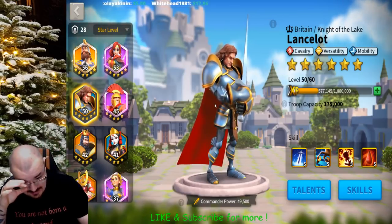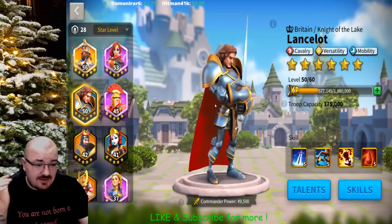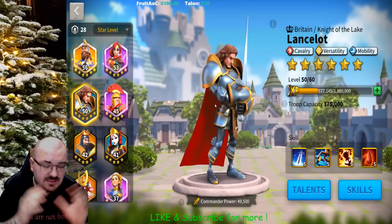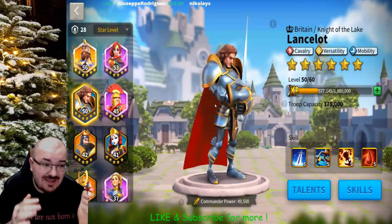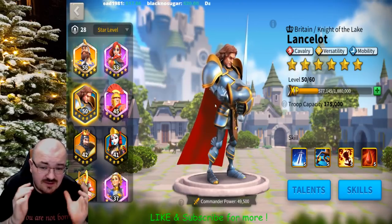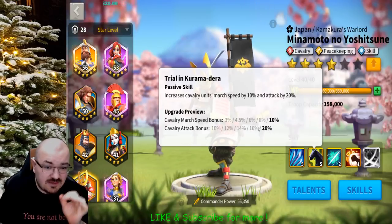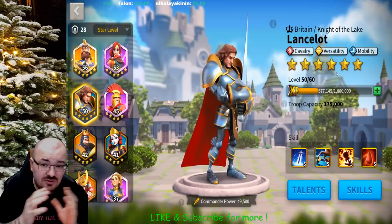My server was at the beginning stage like any other server, and everyone was using cavalry marching from camp to camp killing farms. My alliance was suffering from the same situation. I had to take a somewhat desperate measure — I needed a cavalry commander high in talents to have very mobile cavalry. I was trying to build Minamoto but was investing in Charles Martel at the time, so I got Lancelot to six stars for enough mobility talents.